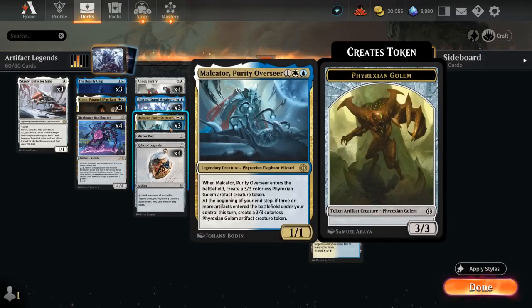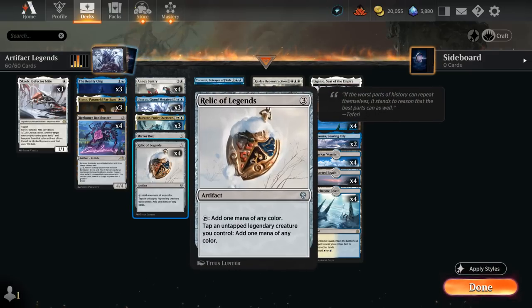Malkator is three mana, a 1/1 legendary creature. When it enters the battlefield it is joined by a 3/3 artifact token, and at the beginning of our end step, if three or more artifacts entered the battlefield under our control this turn, we get to make an additional one of those 3/3 tokens. Our deck is pretty good at enabling Malkator, as we can generate a lot of extra mana with Relic of Legends, and most of our creatures are legendary.